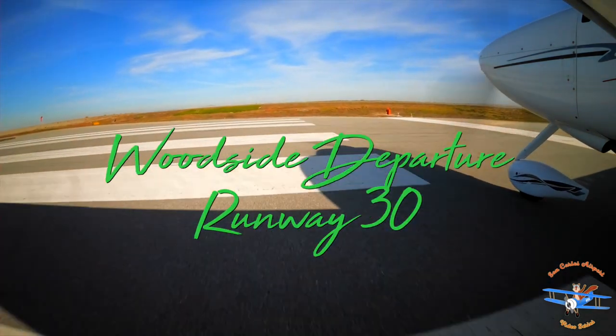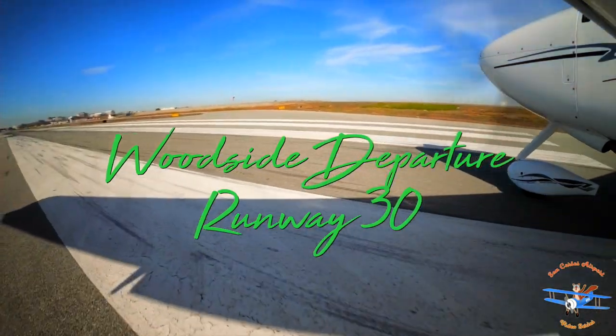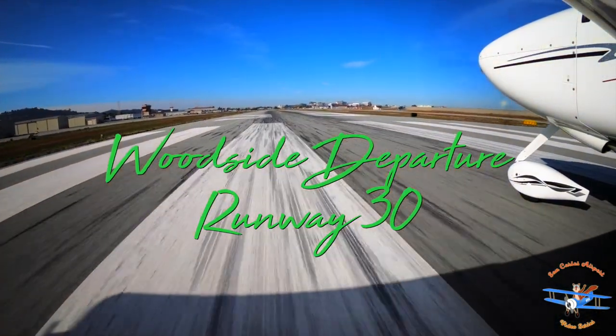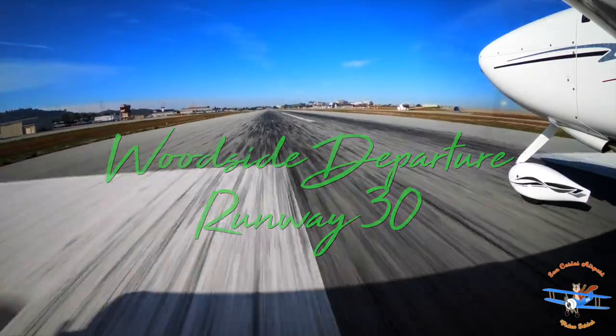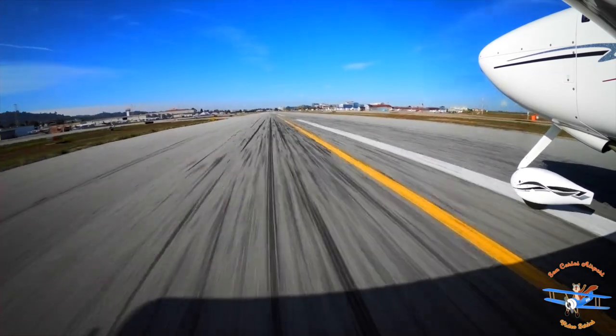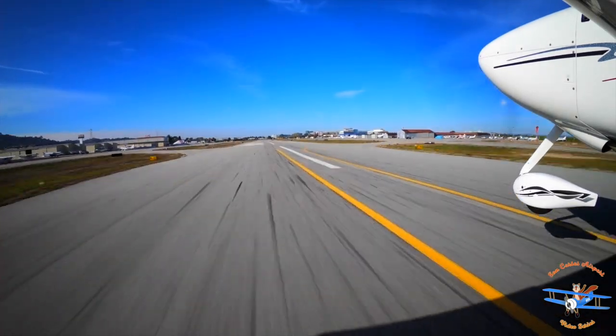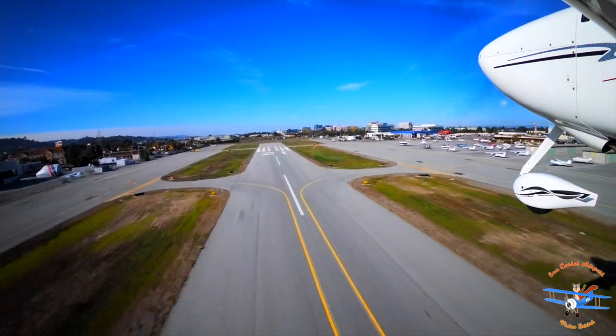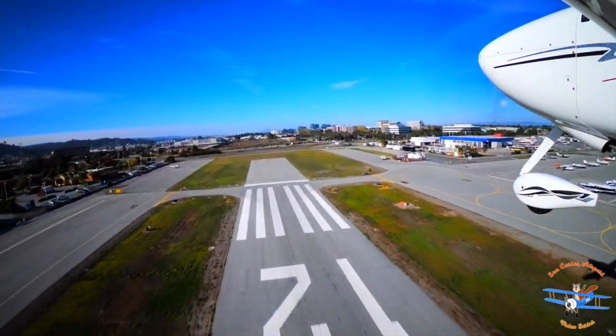The Woodside Departure is a Voluntary Noise Abatement Procedure, designed for aircraft departing Runway 30 on a right downwind, followed by a turn to the west over Woodside Road. Departing San Carlos Airport to the Palo Alto Airport or other southern destinations, we use the Woodside Departure.